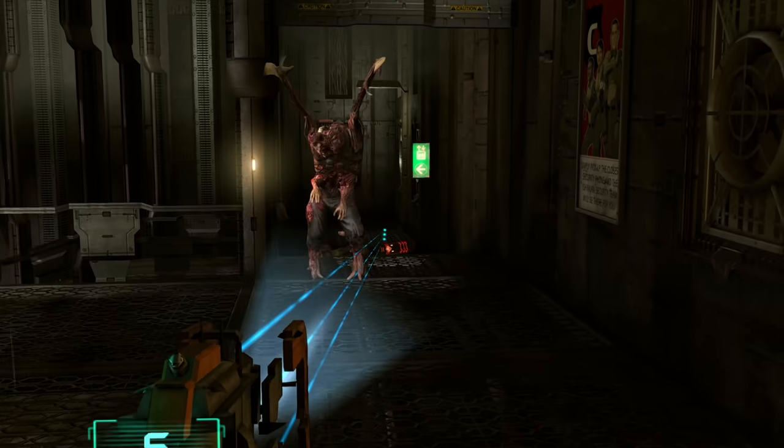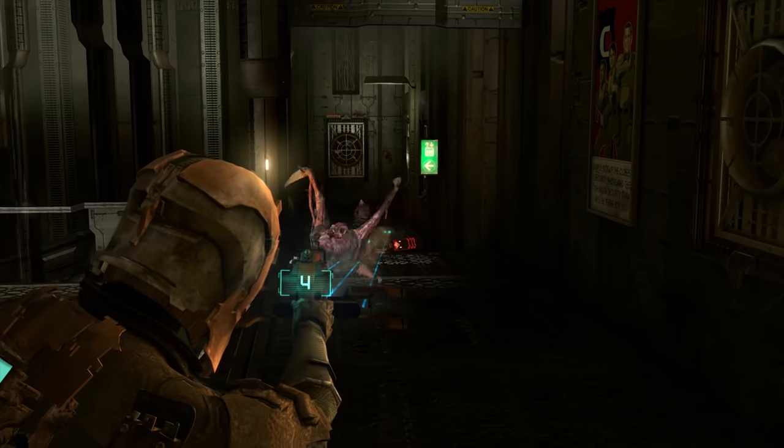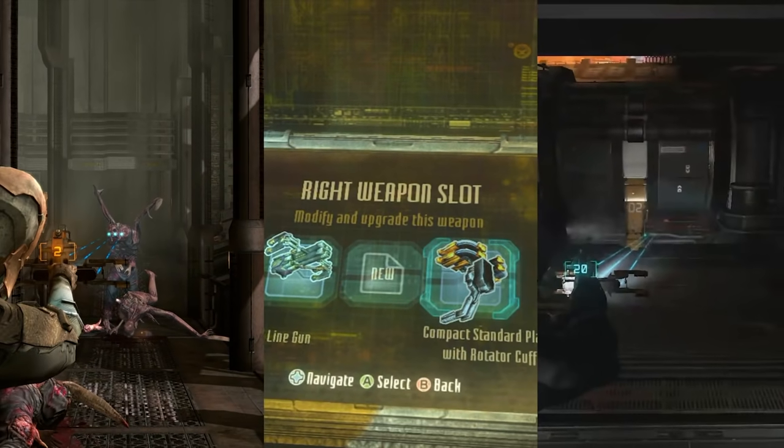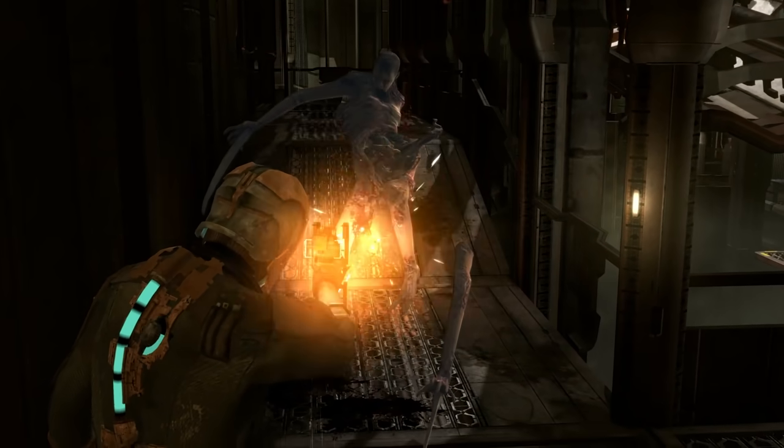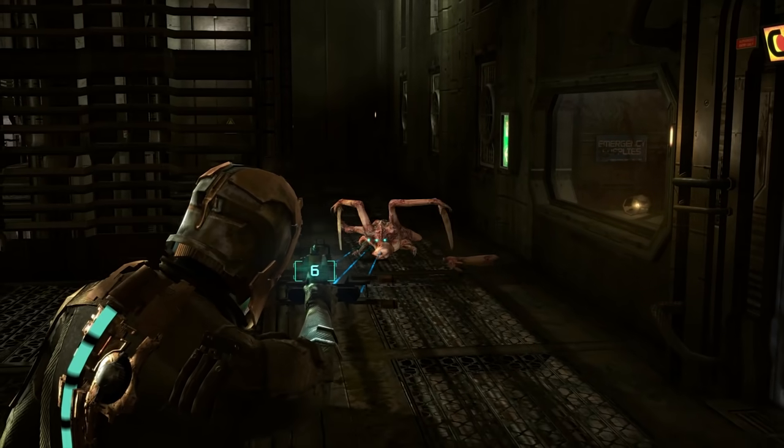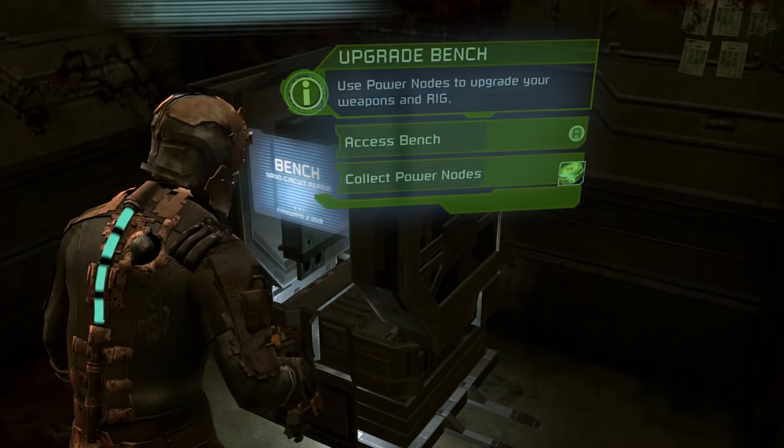Let's talk about the Plasma Cutter from Dead Space. This is the first weapon you get in the very first Dead Space game, and it's appeared in some form in every game in the trilogy. It starts off good, being the ideal weapon for cutting off enemy limbs, which has the effect of both slowing them down and doing bonus damage, and it only gets better as you upgrade it.